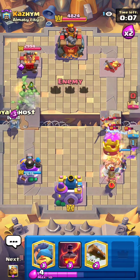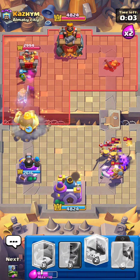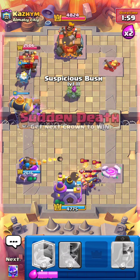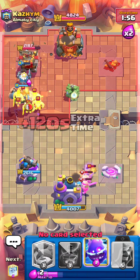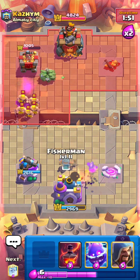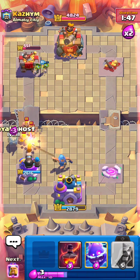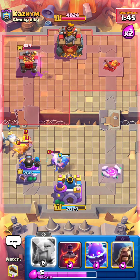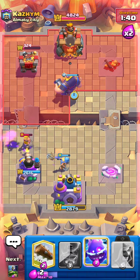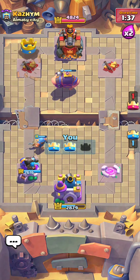He just goes for a zap, so I can go for Royal Giant and everything should be good. I'll log the skeletons and drop another Suspicious Bush to be annoying — he has no zap in rotation so it's going to pop on his tower. He has to play something for it. Look at all that damage! I'll go for an RG in the pocket and completely destroy this guy. Very nice — one in the bag!